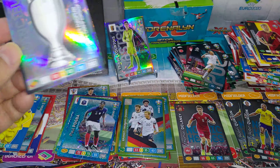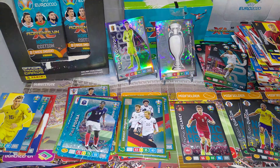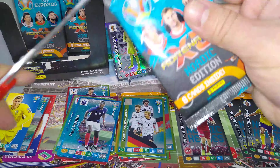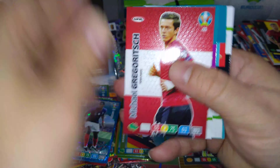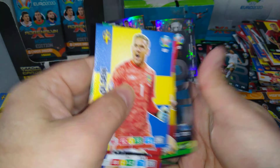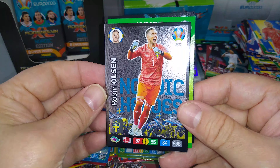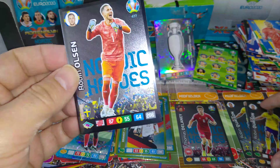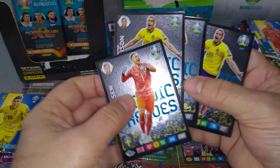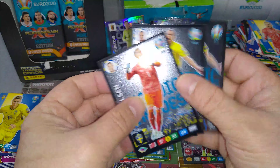Here we go — our second one of the opening. I'm going to use some scissors for that. Vida fans favourite. Ukraine team. And Robin Olsen, goalkeeper for Sweden. So we've already got three Sweden players — Kwaeson, Olsen and Larsson. Kwaeson is a double.